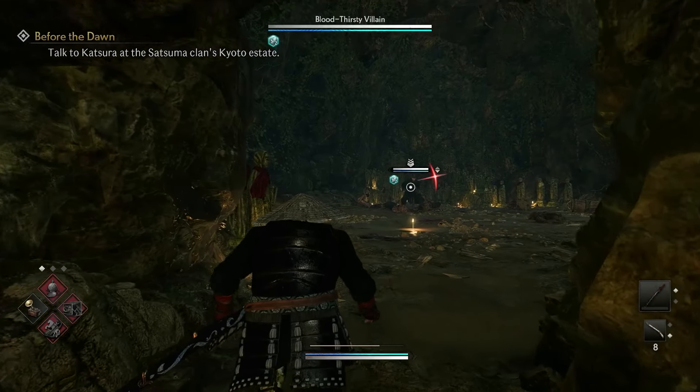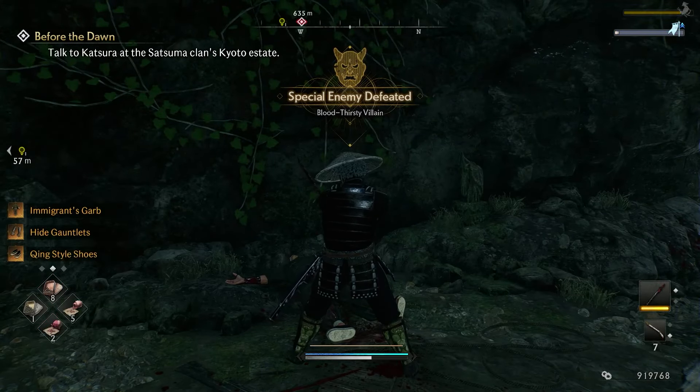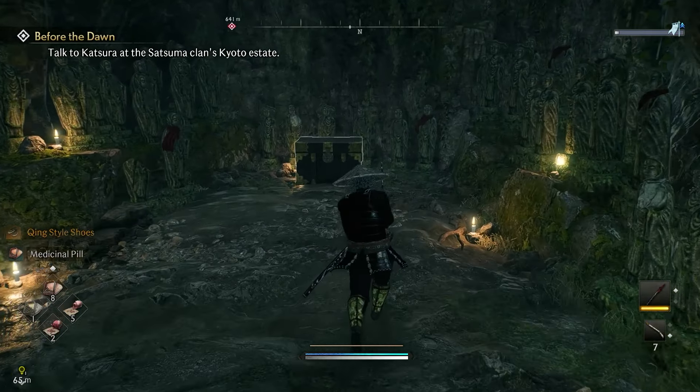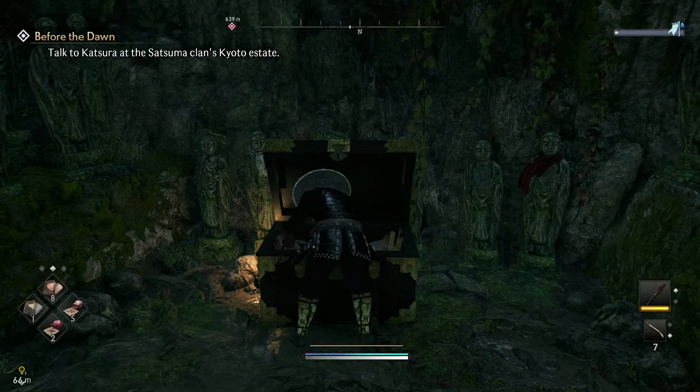You can then go ahead and take out the boss — and that is the bloodthirsty villain secret boss defeated. Once you have defeated the boss you can go to the back of the room where the treasure chest should be, and you can go ahead and open it up for some extra rewards.